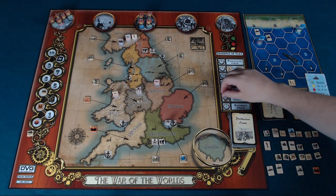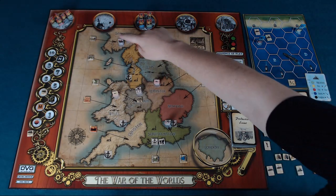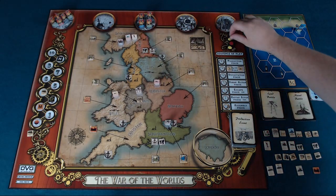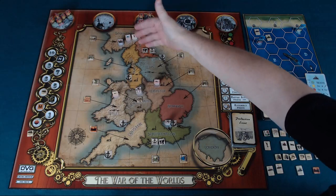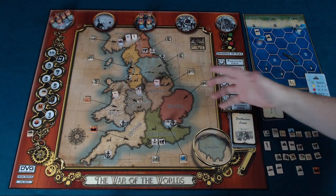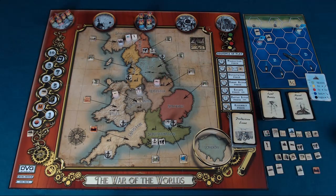The last phase is the assembly phase. Dormant cylinders have activation machines, and you roll a die — if you roll the color of an activation machine, that cylinder becomes an active wave. It then starts moving, causing devastation, advancing toward your capital, and creating all of those problems.